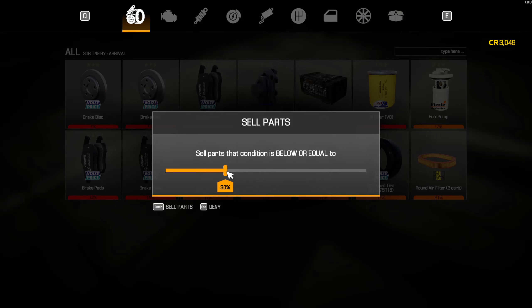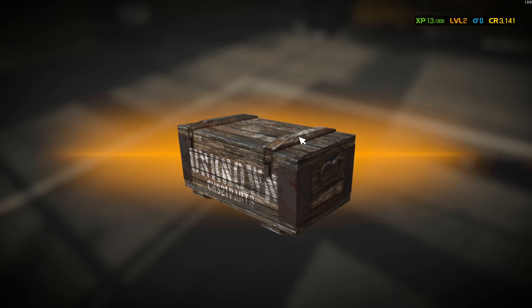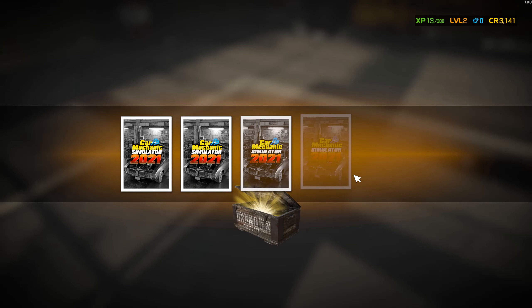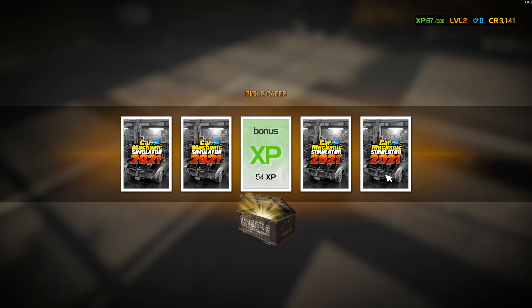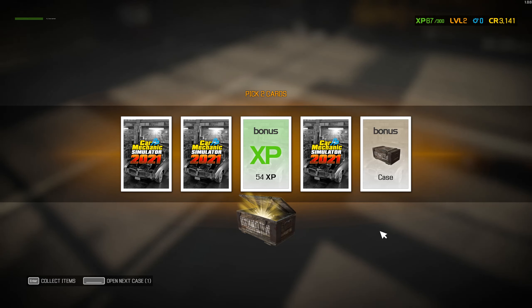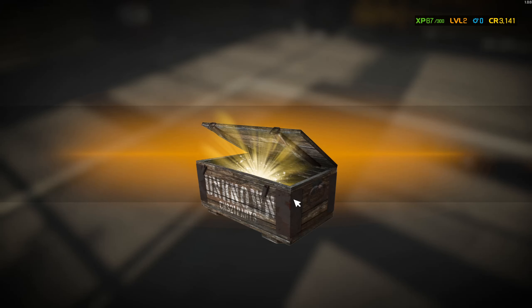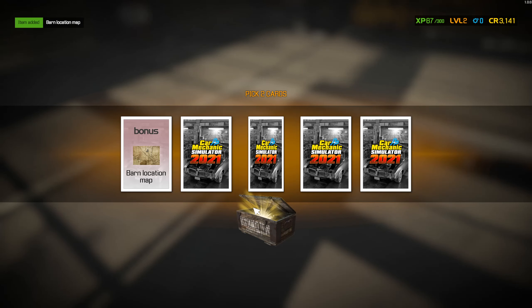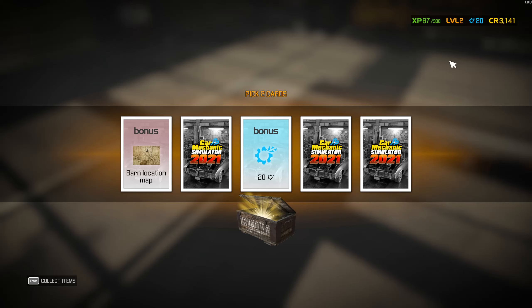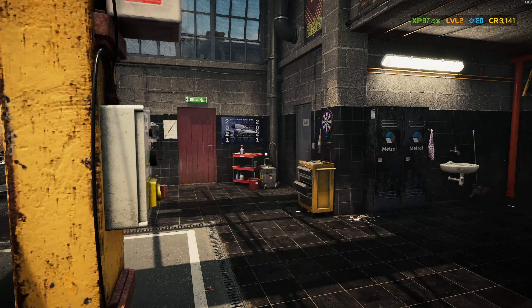I've got a crate. Let's open that. Pick two cards — middle gives bonus XP, nice. And right — oh, an extra crate! Left and middle: barn map and scrap or salvage. I think that's what that is.